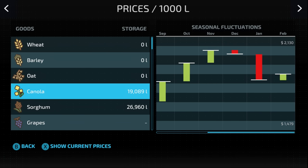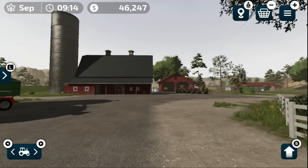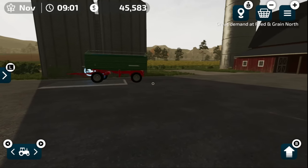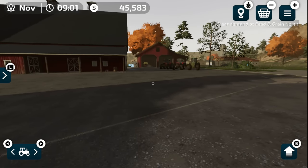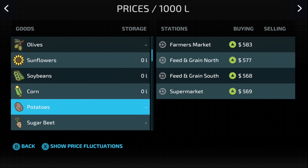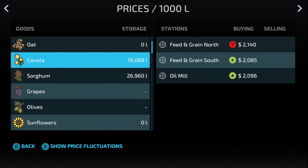Right now canola is at $1,800 and it'll max out at $2,100 — not too bad. I'll fast forward to October or November and see how it looks. Back to sleep — now in November we've got yellow flowering in the canola fields. There's a great demand at Feed and Grain North. Canola and sorghum are going for a little more than normal, and interestingly beans are up to $2,100 as well. I think canola is really where it's at — same price, but higher yield.